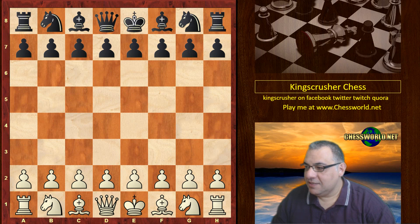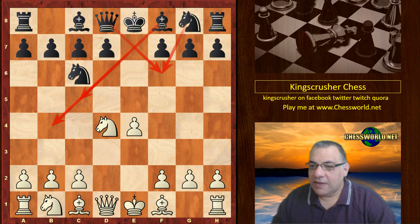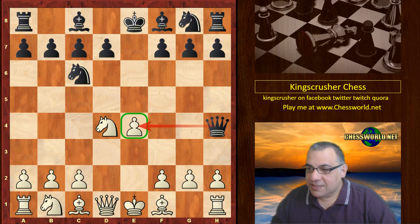e4 e5, Knight f3, Knight c6 — we have the Scotch game. After Knight takes d4, quite popular moves include Bishop c5, Knight f6, the check, or Queen f6. But it is also played a lot to play Queen h4, hitting this pawn. White protects it, and now Bishop b4 kind of renews that threat on the pawn by pinning the knight.